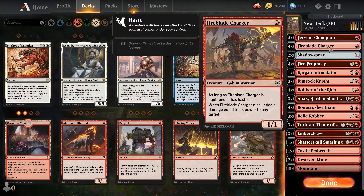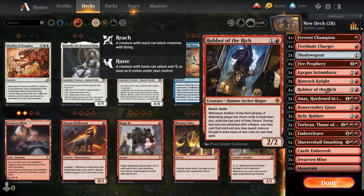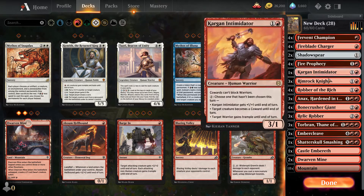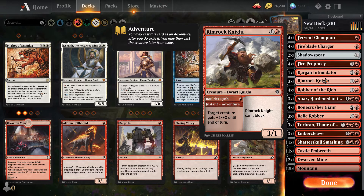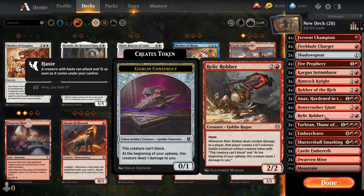You rely on your early guys to get out there. Fireblade Charger can be tricky because he does damage equal to his power when he dies. I like to use that along with Rimrock Knight — a lot of times I'll attack with Fireblade Charger if they've got a three-health creature out there. If they're going to block it and kill it, I'll boost him and often kill the blocking creature, then do damage to an adjacent creature or even the player themselves — three damage when he dies, which people don't always expect.